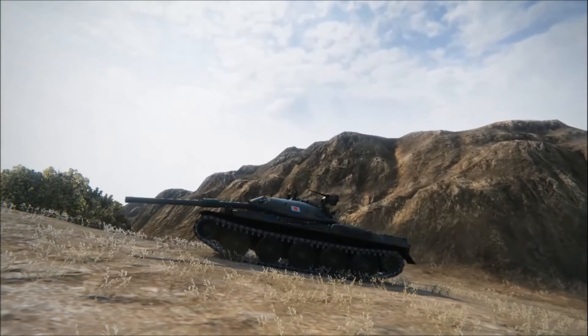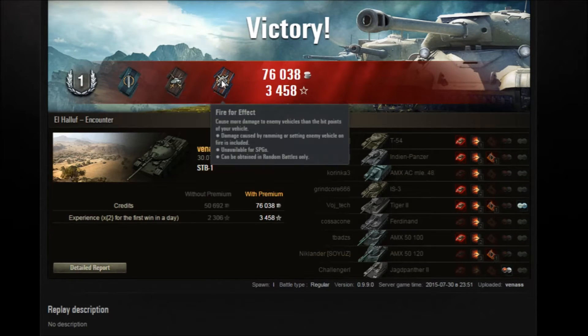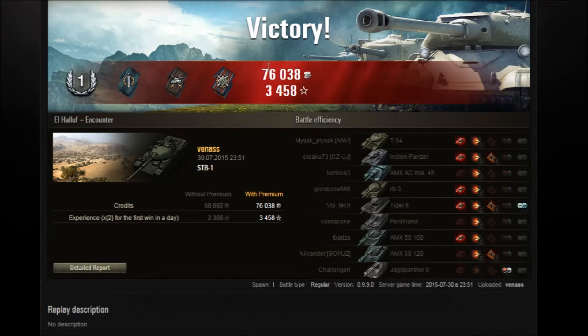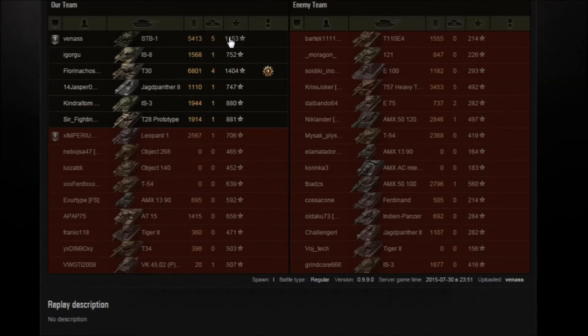Alright, so as you can see in the post-game stats, Vanaz had a wonderful game with the STB-1. He earned one of the mastery badges — the number one — along with a Fighter, a Duelist, and a Fire for Effect ribbon. He earned 76,000 credits with a pretty solid 3,500 experience, 5,413 damage, 5 kills, and 1,153 base experience.